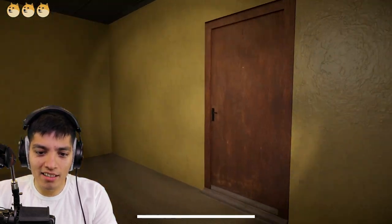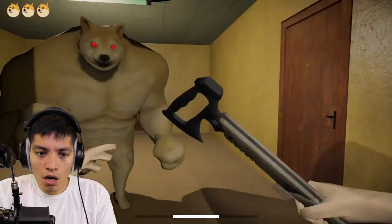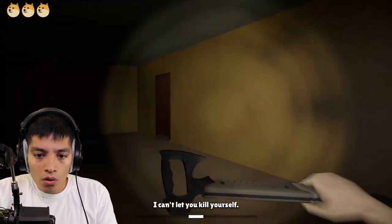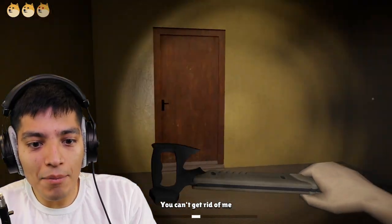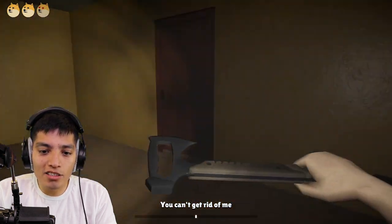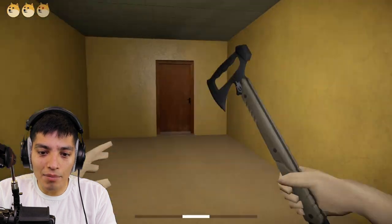I want to punch this guy in the face but we can't. I'm trying to get in there — there's no way out of here. Got shot at — okay nice, a red arrow. Wait, everything has this! Oh my god, where do we go? Whoa, what just happened? 'You can't get rid of me, bro.' He launches through the walls!